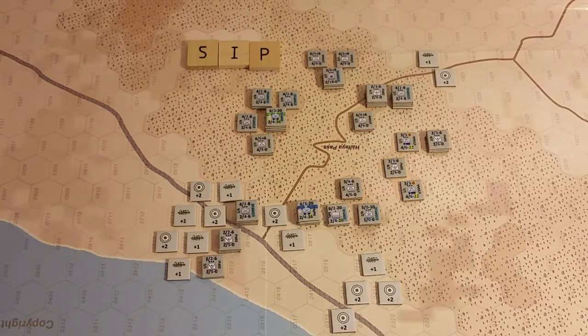Starting right away with the detailed sequence of play, we have the air allocation phase — once daily, on the first daylight turn of each day by both sides. So the first question is: do we do this air allocation phase on the very first turn of the scenario? Looking at the turn track and the scenario card, it does show a start time of 0400 on 15 June, which corresponds to the turn record track suggesting it is, in fact, the first daylight turn of this day. So I'm going to go ahead and assume that both sides are doing the air allocation phase.